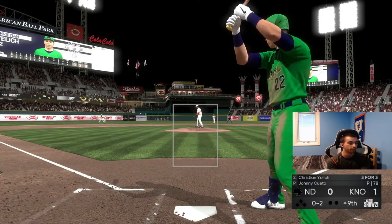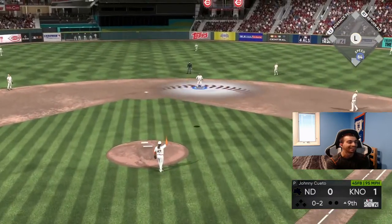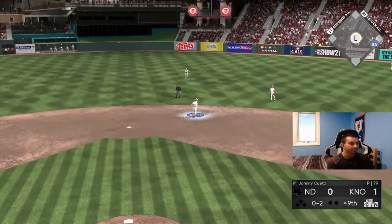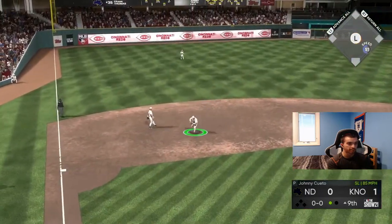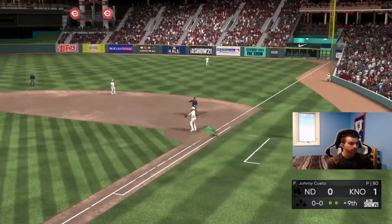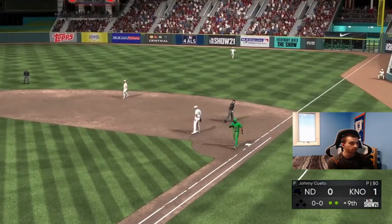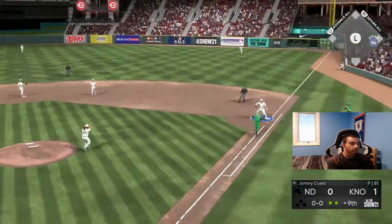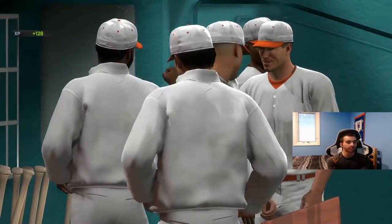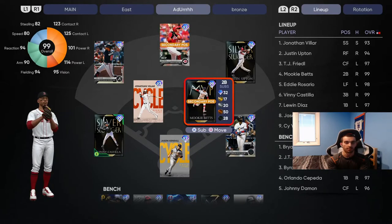Does he bunt? Bunt bunt — it's a high fastball. Oh my gosh. One away — easy out. Take your time — yes! One out away. Get it, get it — yes! Let's go — Cueto took charge! Cueto complete game shutout! Cueto is a good card, so buy him, pick him up in the pack, and yeah boy!